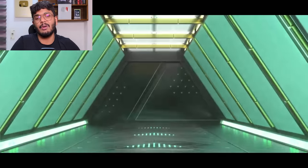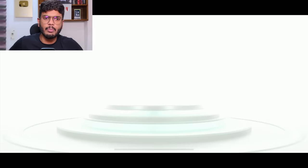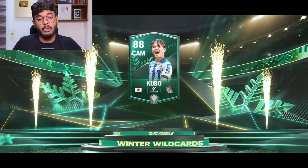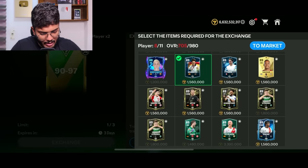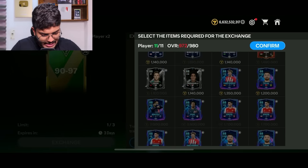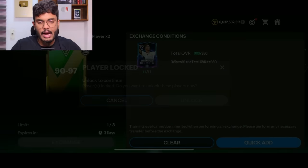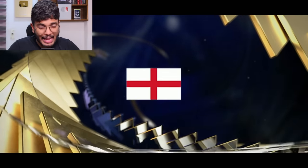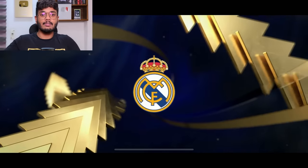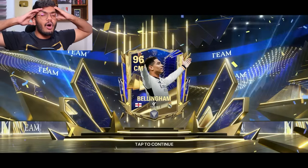Nothing really great. Final 87 to 97 exchange — Window Wild Card, Japan CAM, Kubo. That's a disaster. Let's try the 90 to 97 rated exchange. Putting in the required players — we're almost there. Ready with the 99-is-100 exchange. Here comes the exchange — it's a Team of the Season, England. Please be Jude Bellingham!